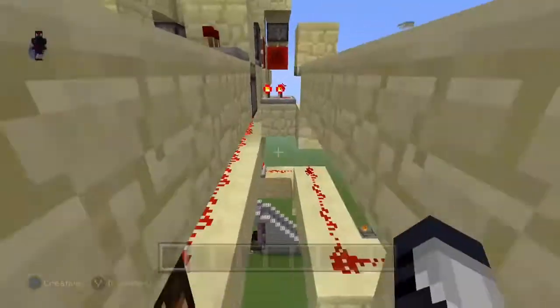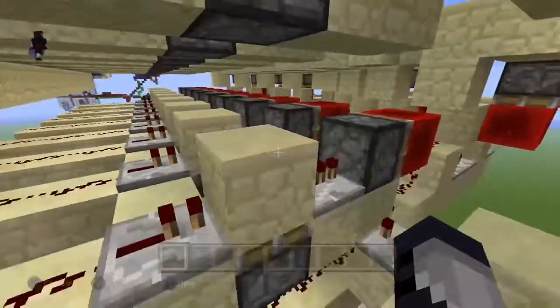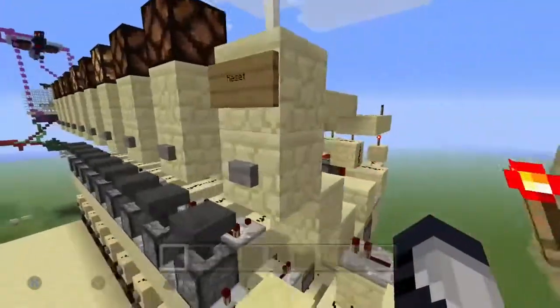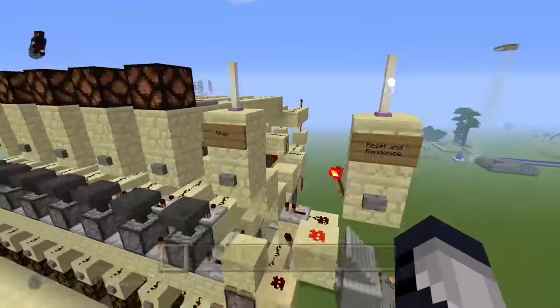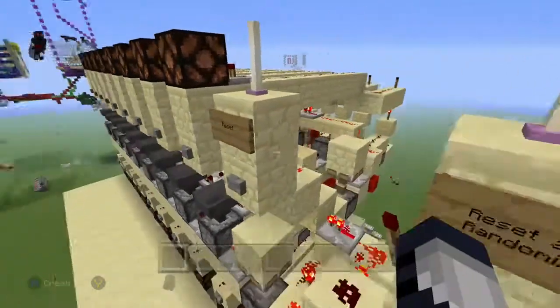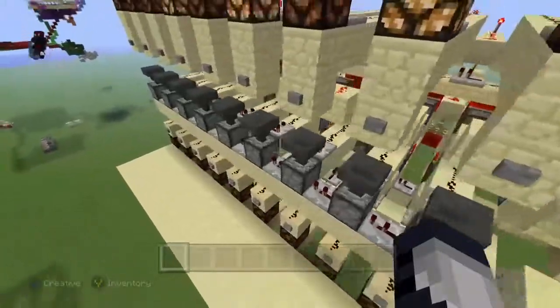You see, there's a button on the pad and it picks up all of the blocks that were over there. Let's do the same with this one — press it and it resets it all. Pretty much press that and the hoppers and droppers will fire.